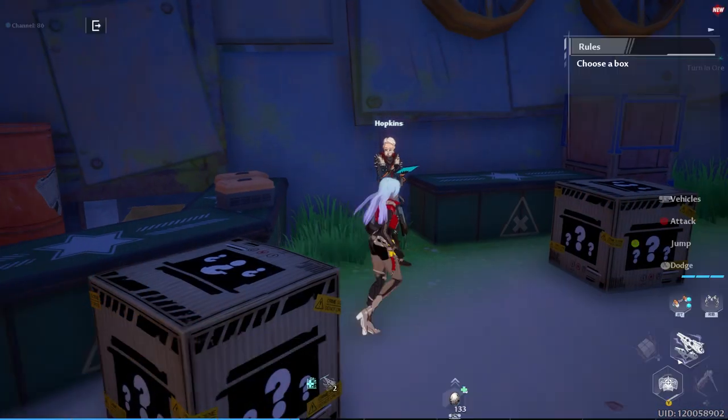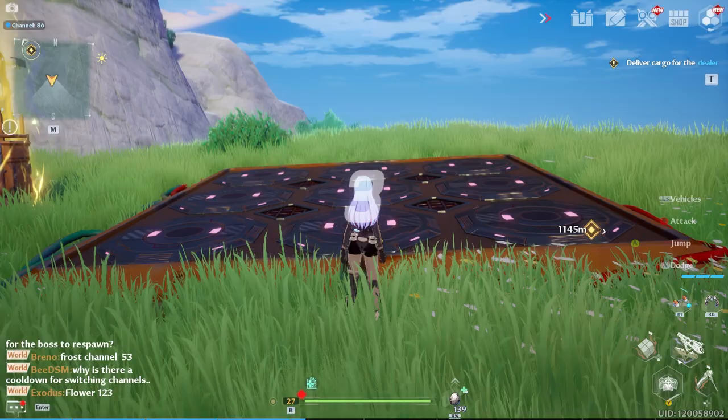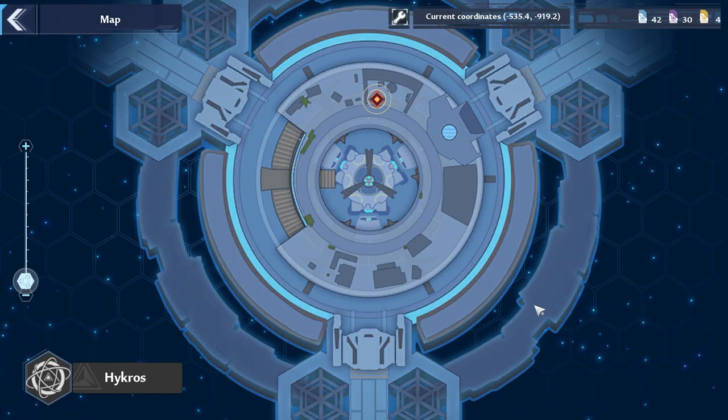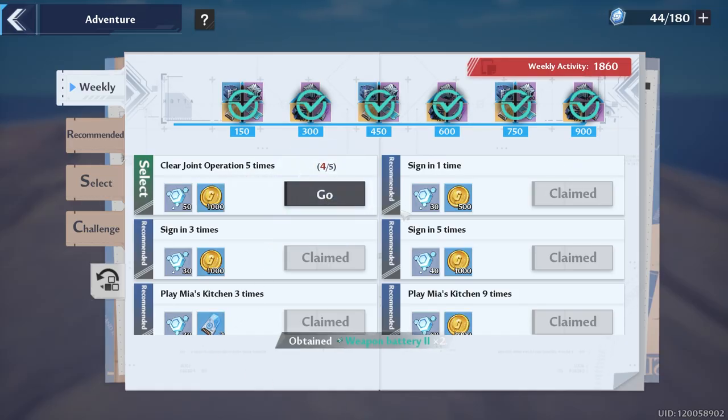Next, make sure you're doing your daily gifts. Go to the Black Market and talk to Hopkins, go to Cetus Island and do the claw machine, then do your two ability trainings. Maintain your vehicle — you can go to Astra Shelter, Bengi Shelter, or the Black Market. Hykros is also a good place. Don't forget to check your weekly tab and complete everything. For the joint operation, you can go in and not collect the boxes — just do easy mode and clear it.